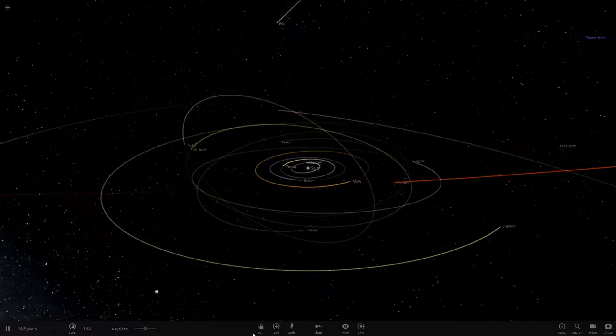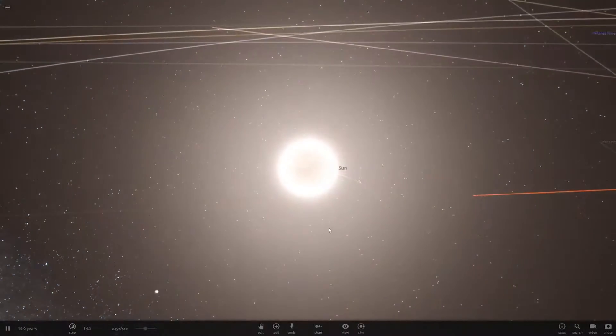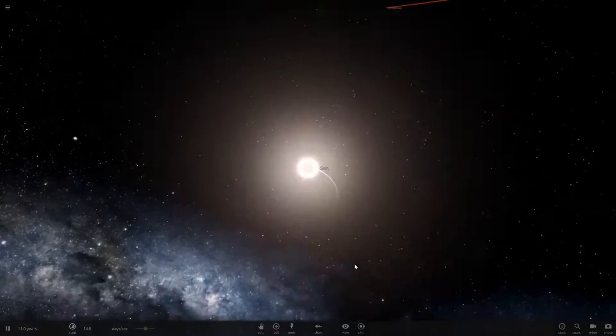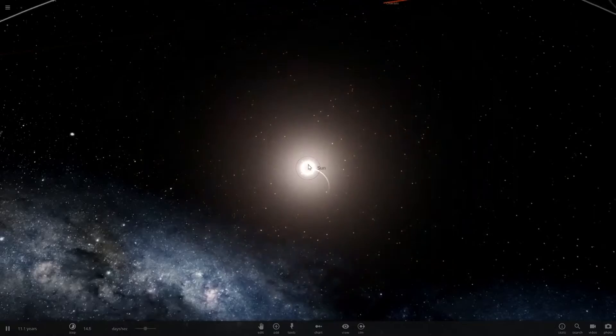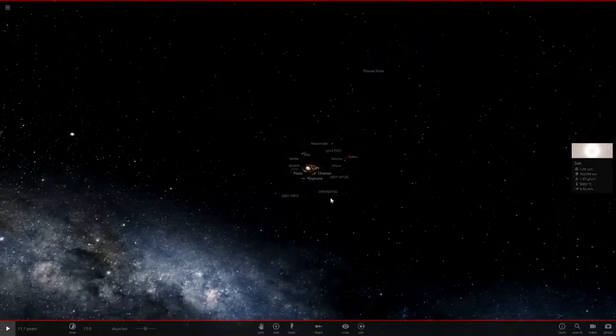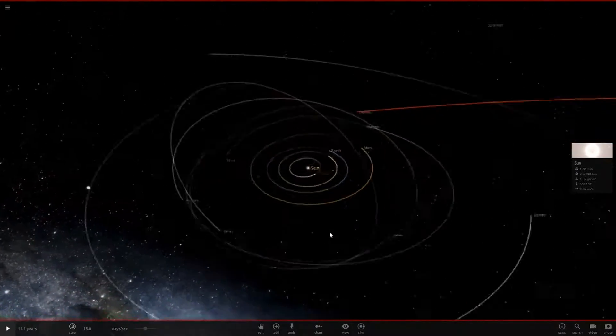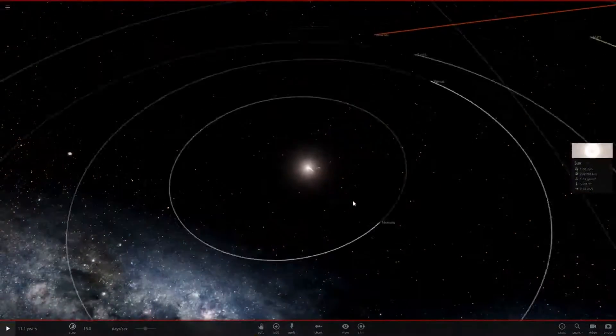Hello everyone and welcome back to another Universe Sandbox tutorial. Today we've got a pretty cool idea from a subscriber comment - it's actually from someone in my Clash of Clans clan. Today we're going to be swapping the sun with Planet Nine, then select all objects and do auto-orbit. That's going to be pretty cool.